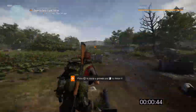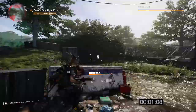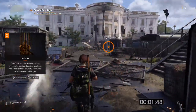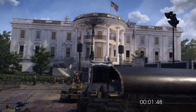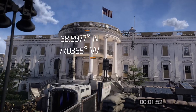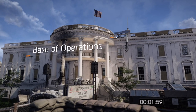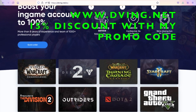Skip all the cutscenes and rush your way to the White House. You'll maybe fight 20 mobs on your way and they will not challenge you whatsoever. The second thing you have to do is get your first skill — that's really important. After that, you're going to boost your character to level 30, and that's where all the magic happens. But before we continue, a quick word from today's sponsor, D-Wing.net.